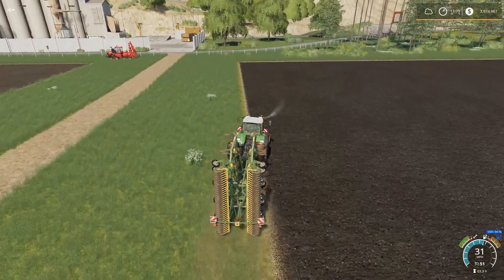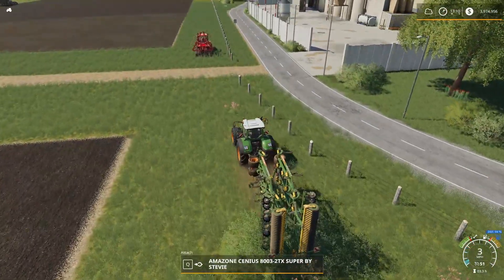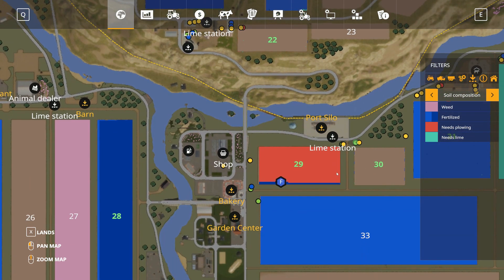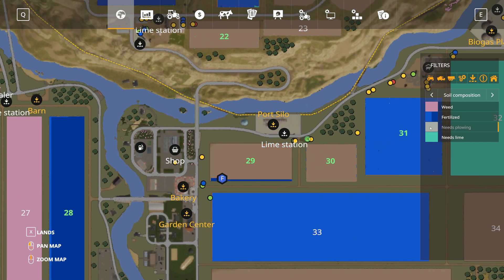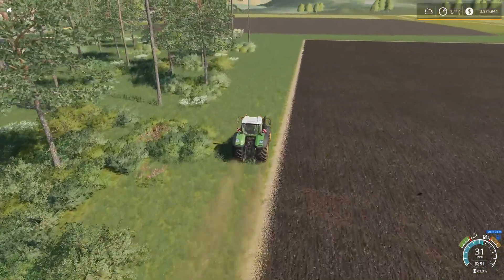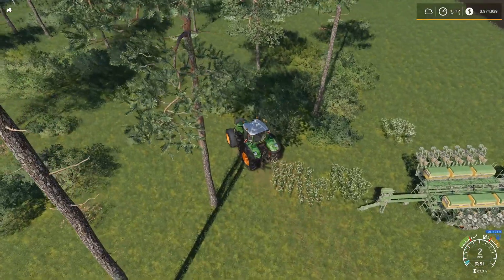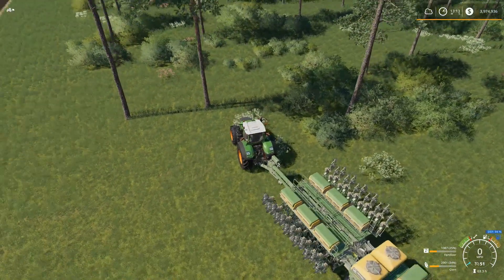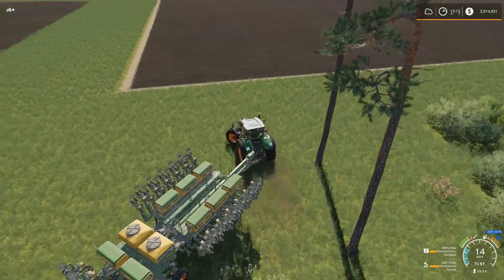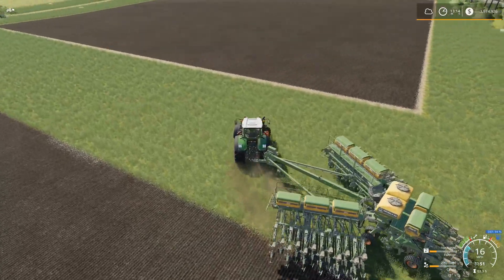We're going to park this cultivator kind of down over here, out of the way. I should be double-checking these fields. So this field that we just harvested is all set to be reseeded. This field is ready to be reseeded, and this one just needs to be plowed. Let's go grab our seed drill and put that on canola — I think I already did that. Nope, it's on corn. Canola. I think I've got enough in here to do this field, or at least have a worker do it, because I need to get on the tree harvester and start cutting down some trees.